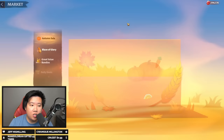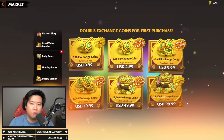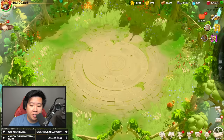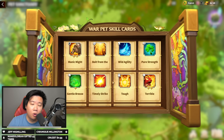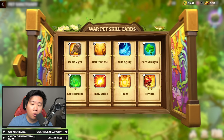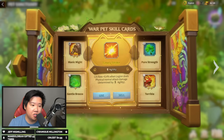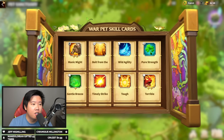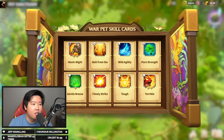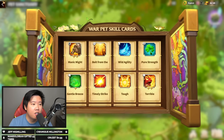How to get more coins: one option is buying from the shop under Exchange Coins — the first purchase doubles up. Another way is selling skill cards you don't need from the pet sanctuary. For example, I don't want Gentle Breeze, so I click Sell and get 191 coins for it. Some cards like agility ones cannot be sold. People have accumulated around 500 coins through catch-and-release and selling unwanted skill cards.